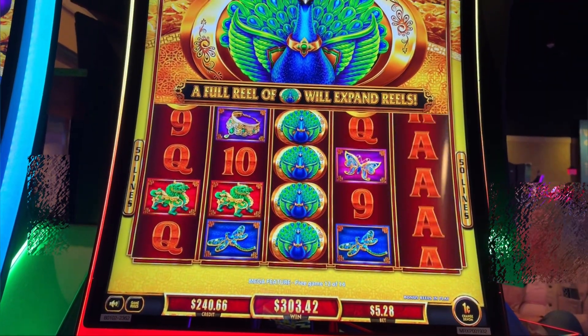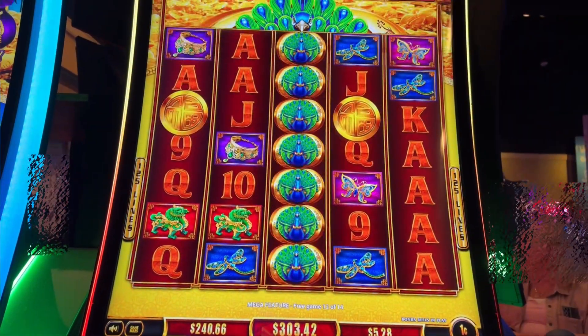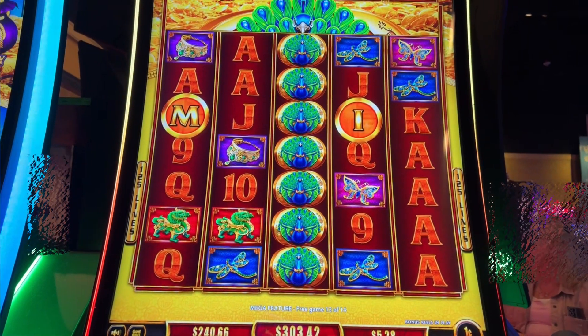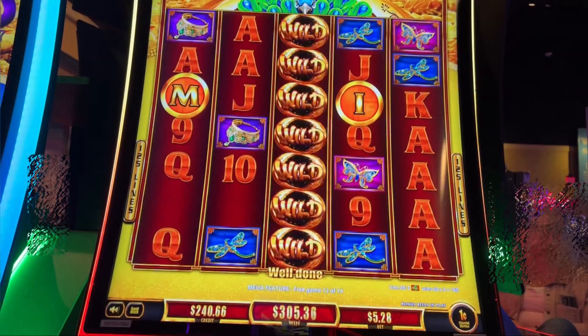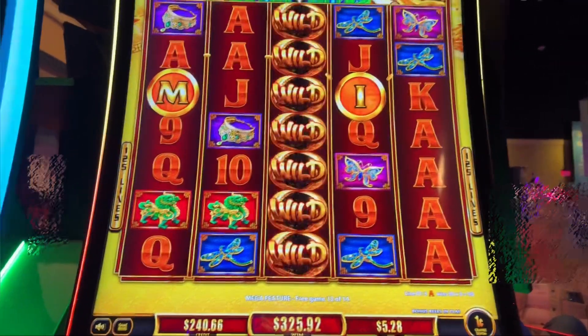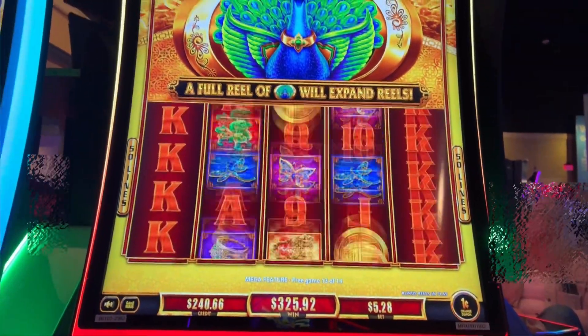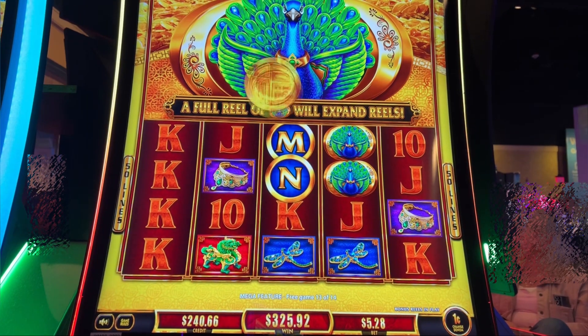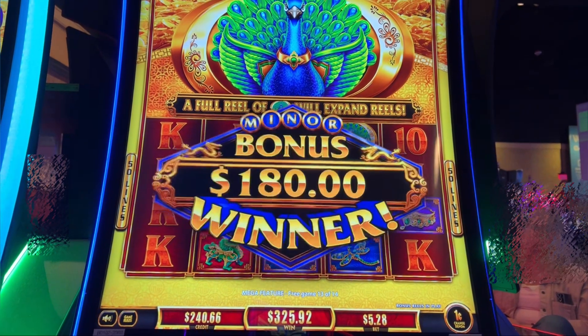Come on, points, points, points. This is good. I don't know if that was 2 points — I need both minis. 2 more mini, 2 more for the $60 mini, 2 more for the minor, 1 for the major, 1 for the grand. I got 4 spins. There's the minor for $180. That's a good one. Nice bonus.